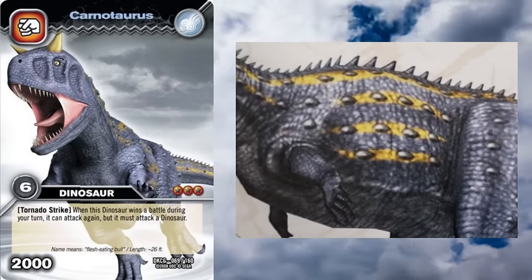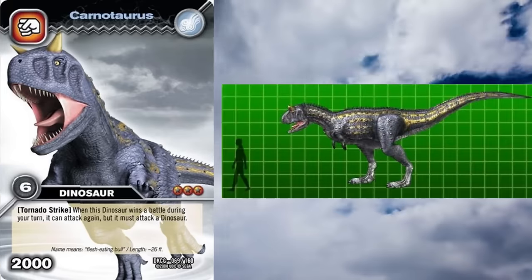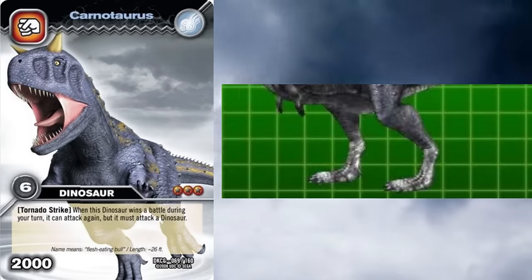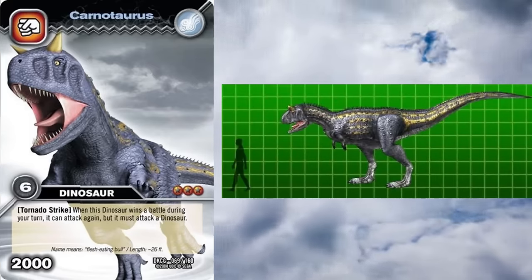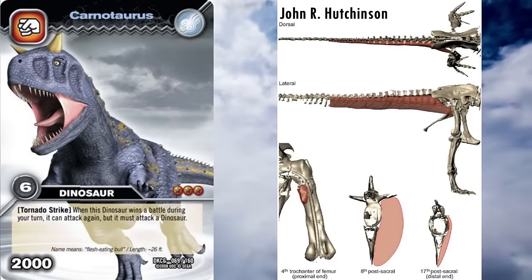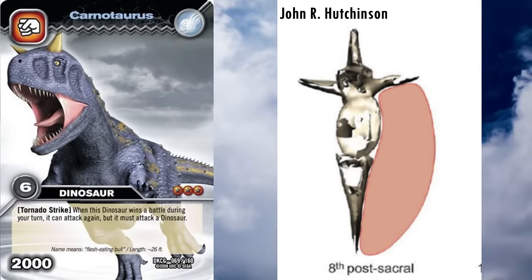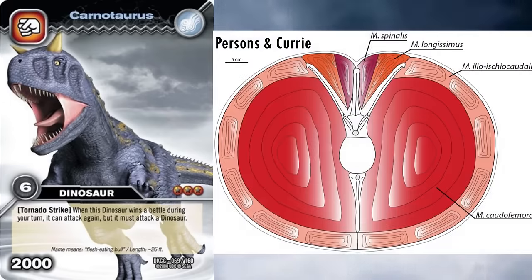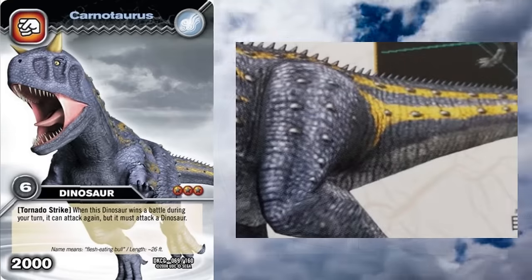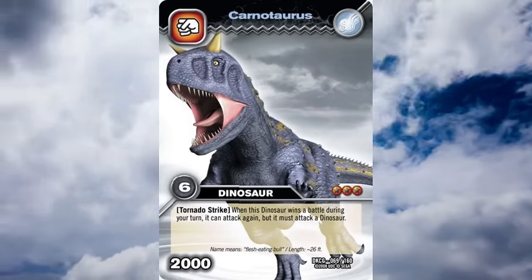However, there is no evidence for the osteoderms, but it's not impossible it had them in life. The legs are appropriately long, as it was thought to have been a very fast runner. However, the feet are weirdly huge for some reason. The general issue of theropods in Dinosaur King not having thick enough tail bases goes double for Carnotaurus. The vertebrae in Carnotaurus's tail form huge V-shapes to accommodate enormous caudofemoralis muscles to power its legs. This is somewhat reconstructed here, but it could still be thicker. On the whole, Ace is a pretty solid representation of Carnotaurus.